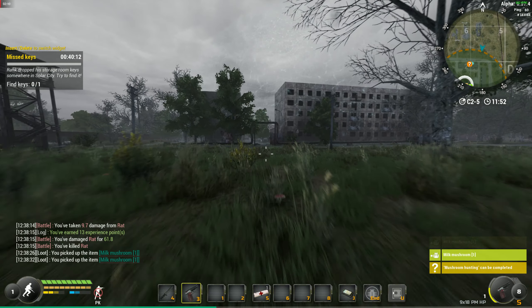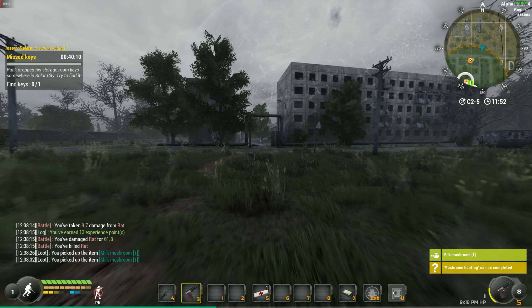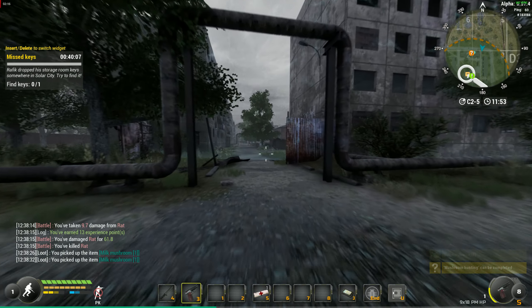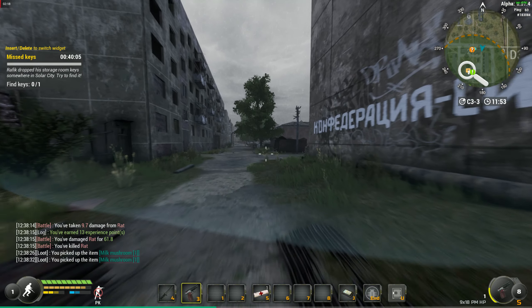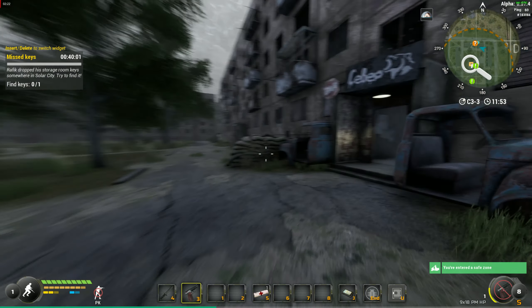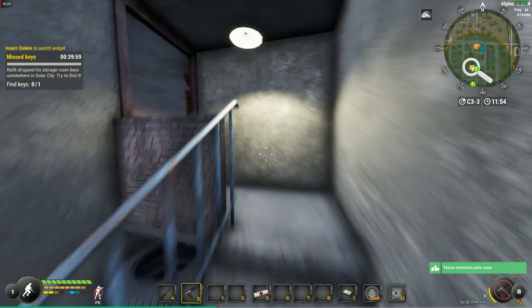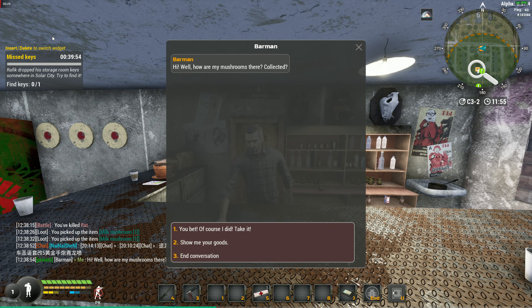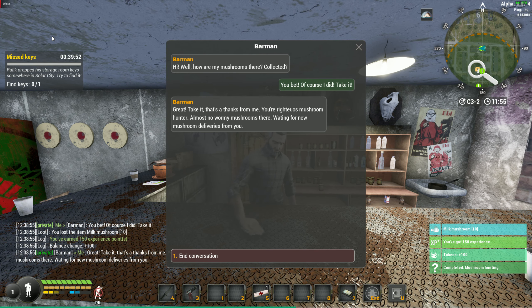Once we get the notification to say that the quest can be completed, we just want to head back to the bar and speak to the barman. So once we get into the bar, just speak to the barman to complete the quest.